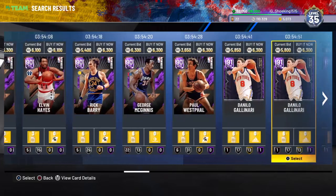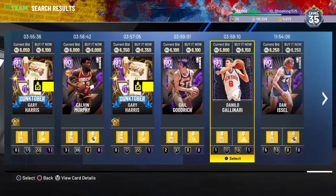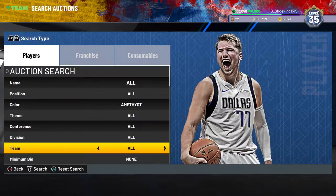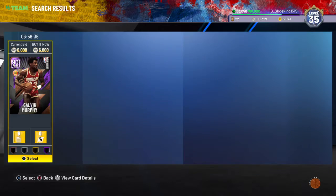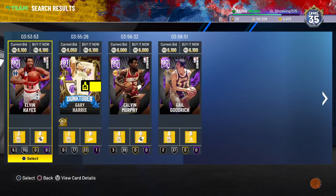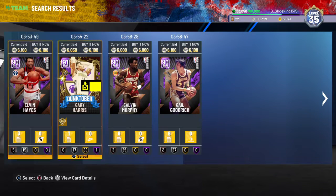If you stay on this filter for a while you should be seeing some snipes. Oh dang, Gallinari is cheap — 6k! Porzingis is about 30k, so I pulled him and sold it back for 30k. But my pack addiction is real so I opened another pack and didn't get anything.